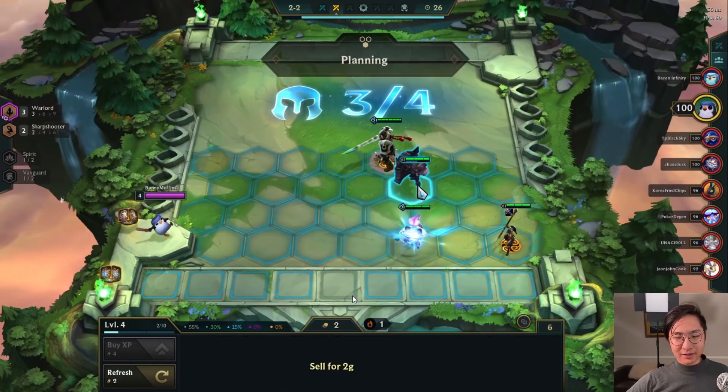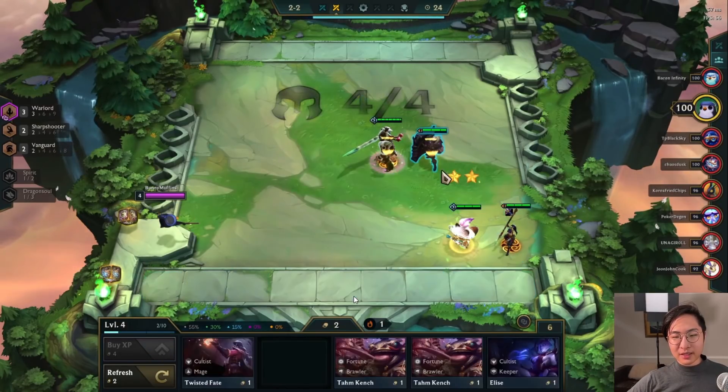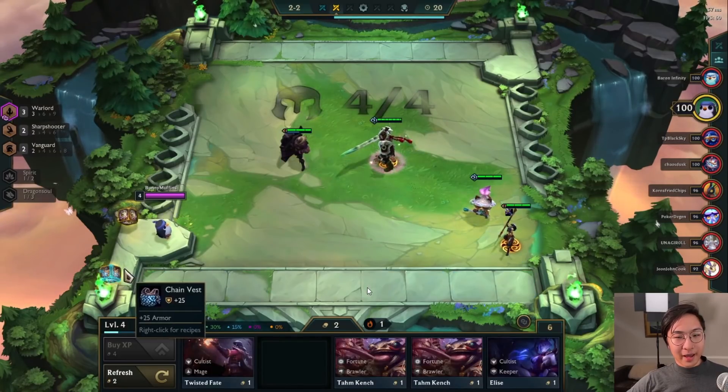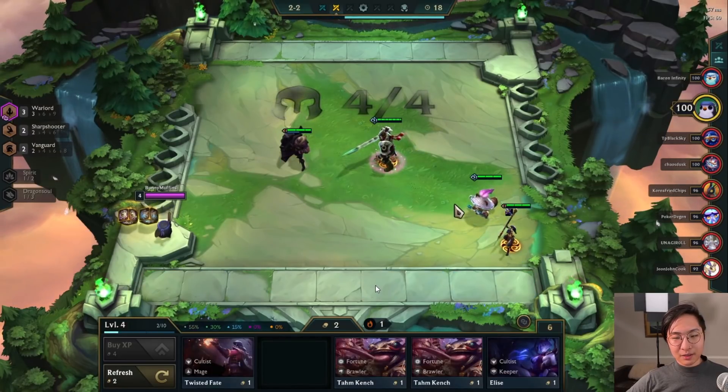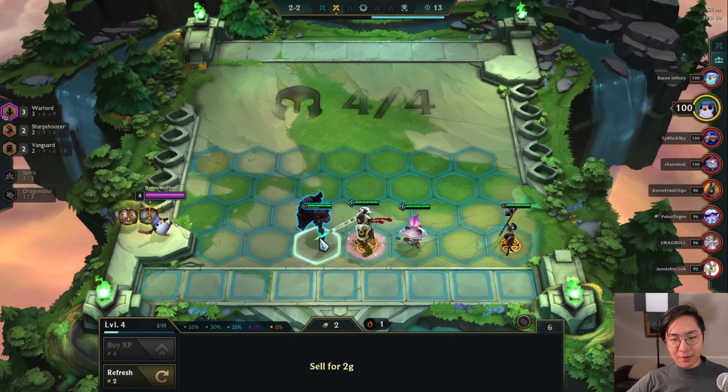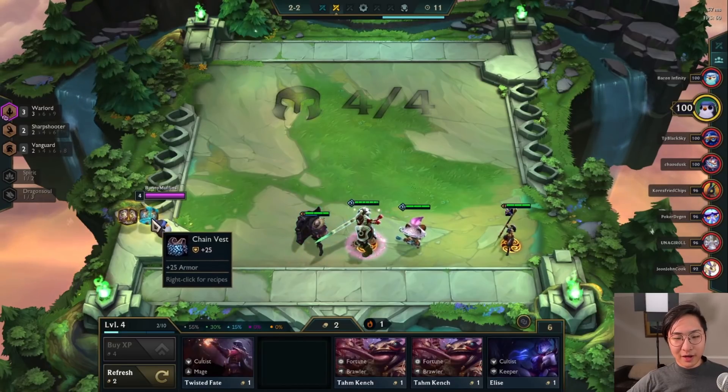In the shop here I get super lucky and get that Teemo two-star. At this point I have a strong frontliner and a strong backliner. Let's make Locket because we're going to start win streaking. I don't think anyone's going to be able to contest us on this win streak. So I'm going to backline everyone and just build the Locket.